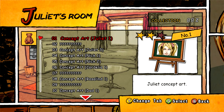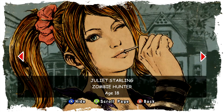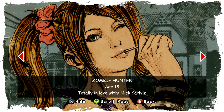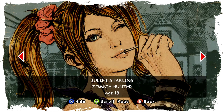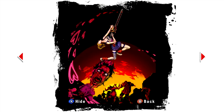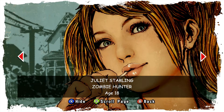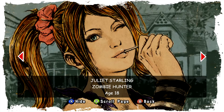So here we are in Juliet's room. Throughout the game you can pick up lots of concept art — you've got all characters and all sorts. There's also bits of information to do with the characters that you can see when they're first introduced. I do wish there was a slightly easier way of getting through half of this concept art, but it's all I can do really.